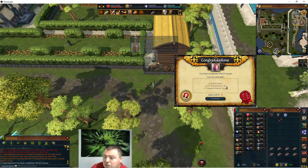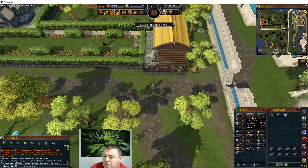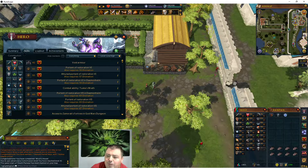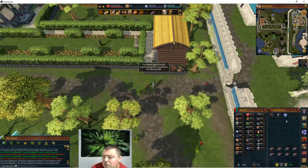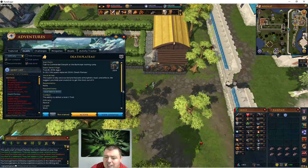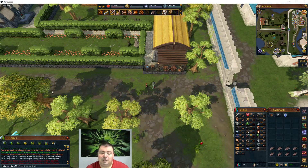You get 4 quest points, 6,325 constitution experience, and two Treasure Hunter keys as rewards. Open the treasure keys — you get a herb large star and a mounting large star, though your rewards may differ as Treasure Hunter picks randomly. After completing the quest, it may activate another quest automatically and show a flashy arrow — just open the quest dialog and turn off the arrow. This quest is completed; it was a slightly under 15-minute video.